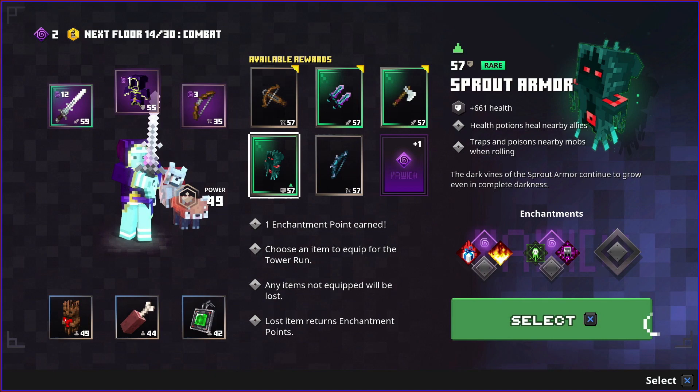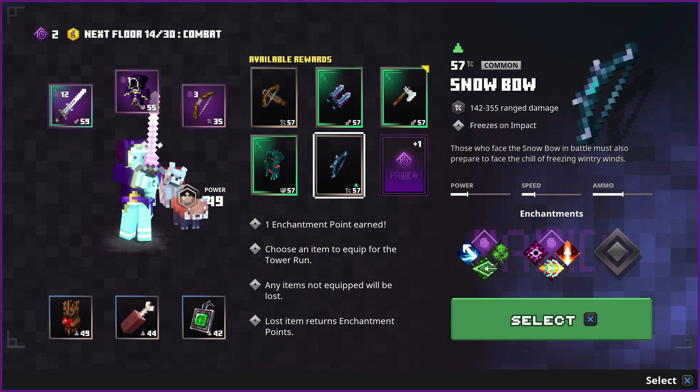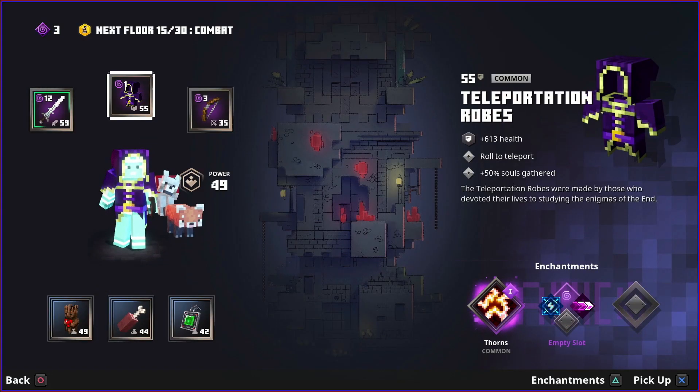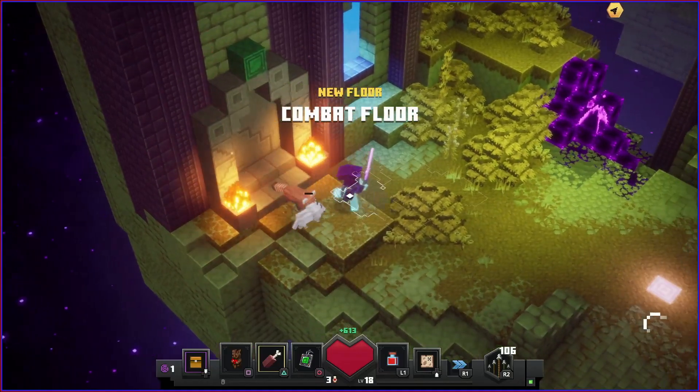Still nothing better. There's an item with the growing enchantment and the poison cloud enchantment - actually really interesting - but no, I'll take more enchantment points. Upgrade the thorns and let's go.